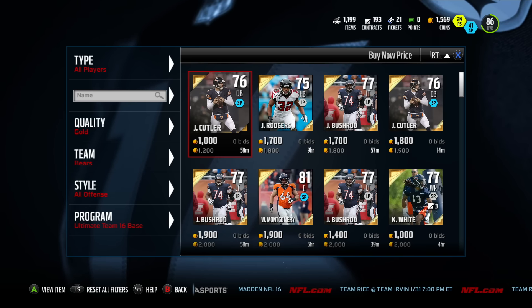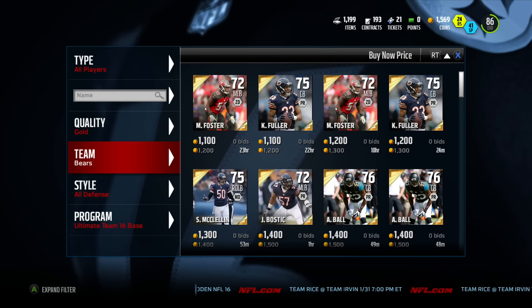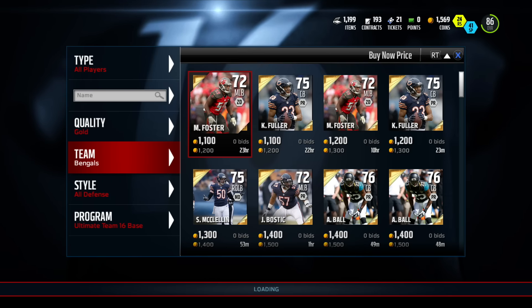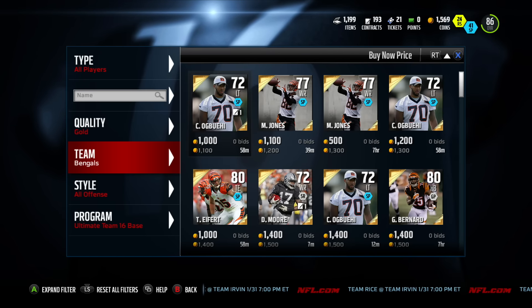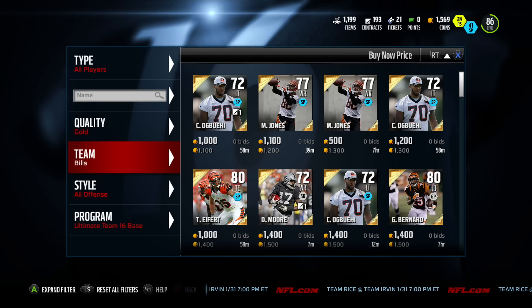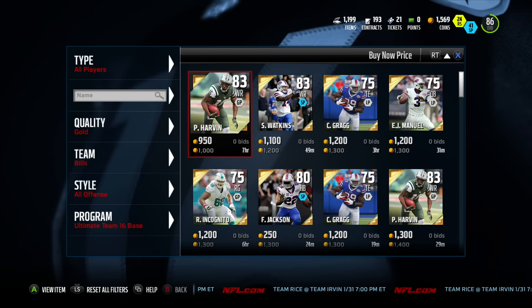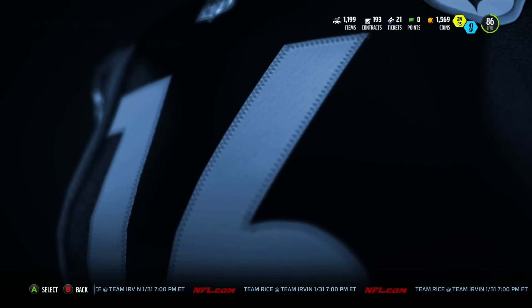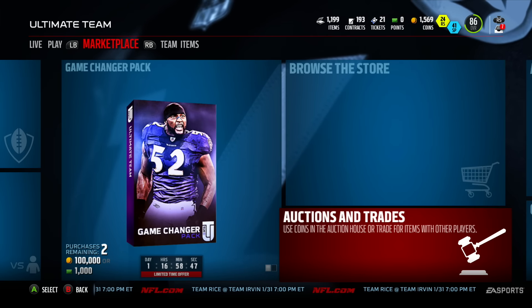Another key tip: with the silvers and bronzes you get, put them into the badge upgrades. Let's say you get 9 silvers and 1 gold — that's pretty much 2 golds, because 5 silvers equals 1 gold. After that you have 4 silvers in your silver badge upgrade, so the next time you do this method, you're already going to be guaranteeing yourself a gold badge because all you need is 1 more silver to complete it.